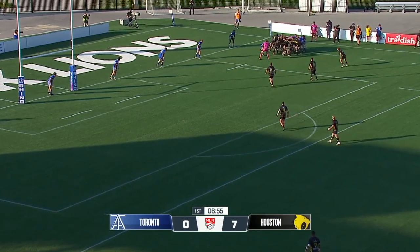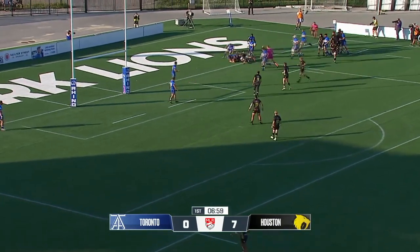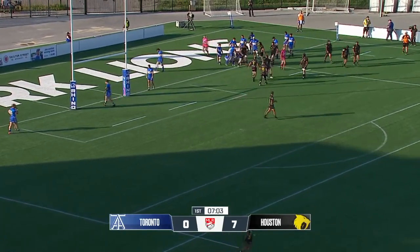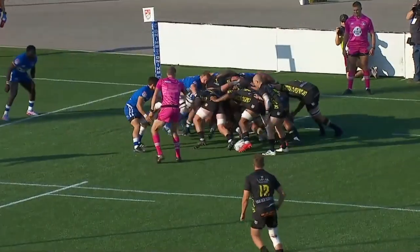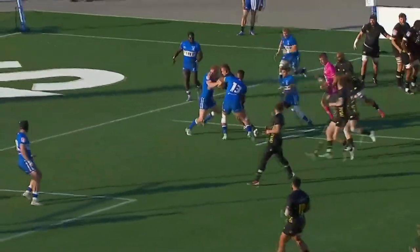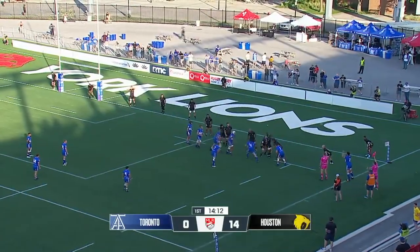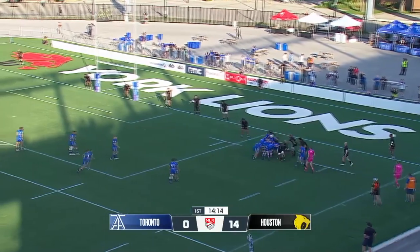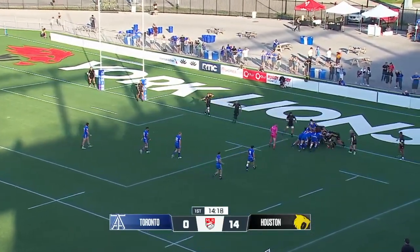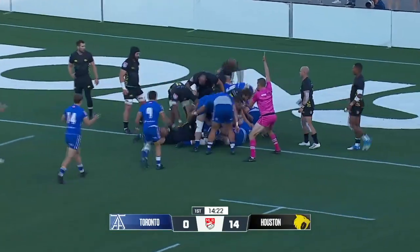The big men in the second row — Emmanuel, Albert, Marno. And they're in again. They've come out showing that they mean business. Replacements letting them have an impact, but this is not a model you want to keep using. You want to try and get points on the board as early as possible. There's another good driving ball by the Arrows. And they're in.